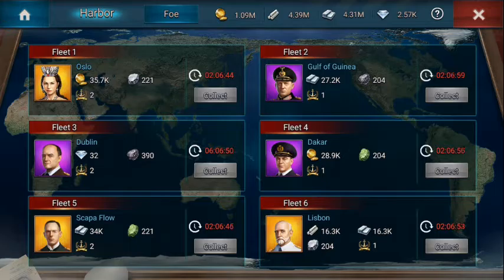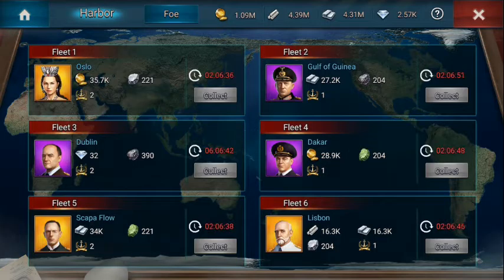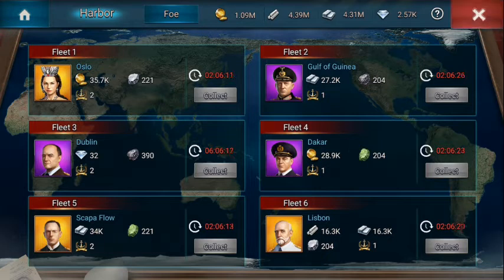I just wanted to mention the harbour. The harbour's in the top left-hand corner — this is crucial to having a strong game. If you look to the left, it's possible to plunder. If somebody was going to try and plunder me in six hours, there'll be gems available. And the same with everybody else — not only gems or diamonds, but resources. You need those resources in order to maximise your game.